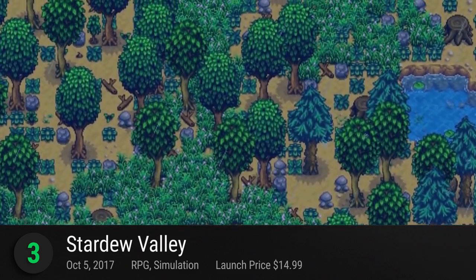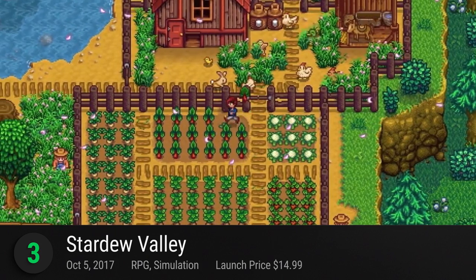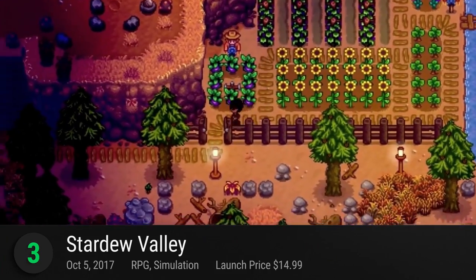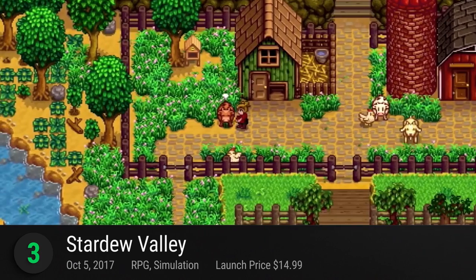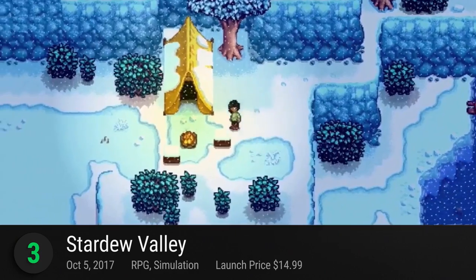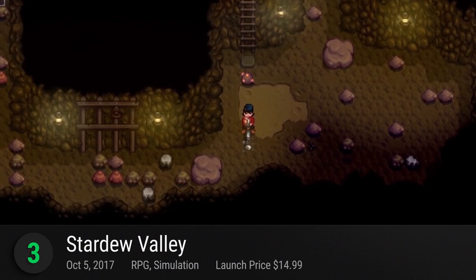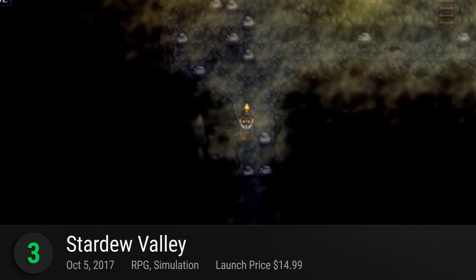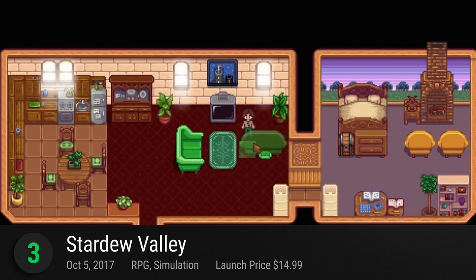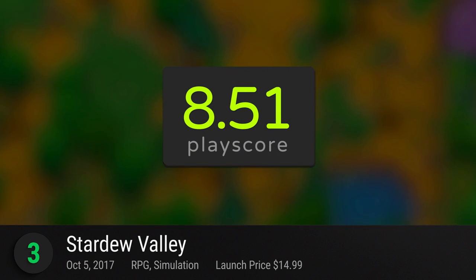Number 3: Stardew Valley. Chucklefish's adorable farming simulator is a testament to iconic classics like Harvest Moon. Fulfill your grandfather's dying wish and rebuild his farm to its optimal degree. Cultivate crops, upgrade your silos, take care of your farm animals, and find the love of your life in the quaint little town of Stardew Valley. Packed with a tranquil soundtrack, colorful 16-bit visuals, and a story to soothe your heart, Stardew Valley is a worthy addition to the portable capabilities of the Nintendo Switch. Its PC release recently introduced a multiplayer feature — Switch users might have to wait, but it's coming out very soon. This game receives a PlayScore of 8.51.